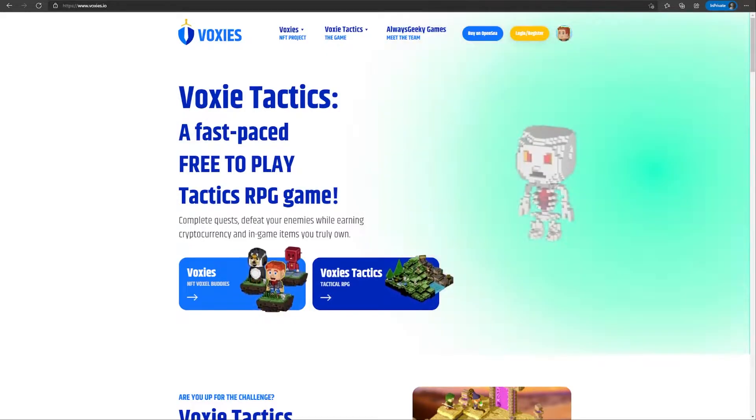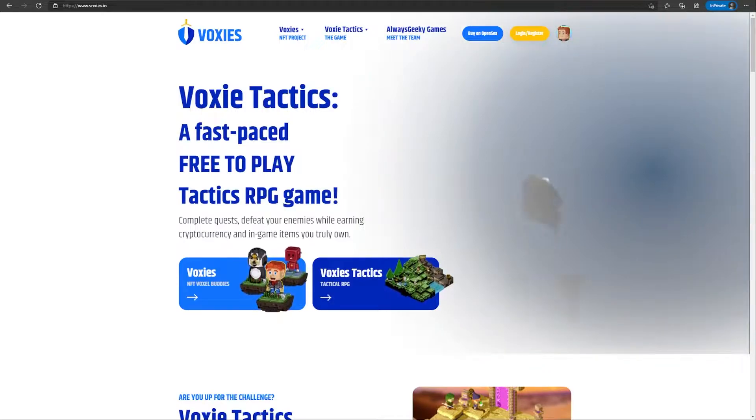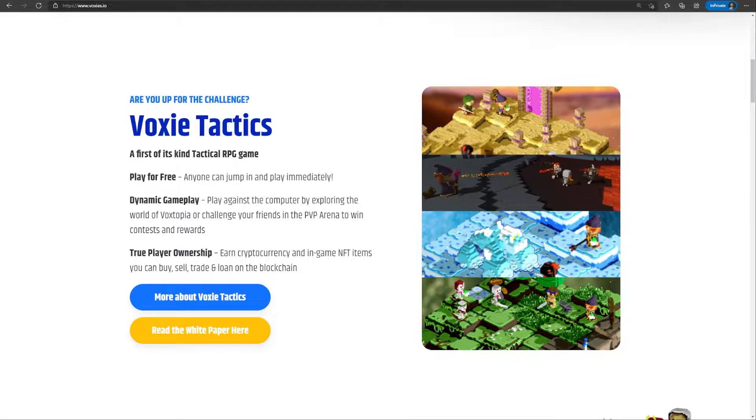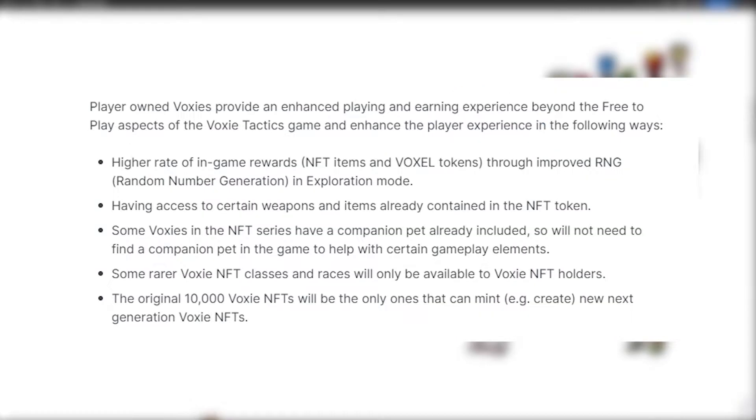To get started with the game, you just have to register on their site. The game will be free-to-play for everyone, and you will be able to earn rewards even without investing anything. Voxy Tactics is supported by their NFT project called Voxys. If you do have a Voxy NFT, you can import them to use in-game. People who do own the NFT will have certain benefits: higher rate of in-game rewards, access to weapons and items already on the NFT, having a companion pet by default, access to certain classes and races in-game, and the ability to mint new generation NFTs.